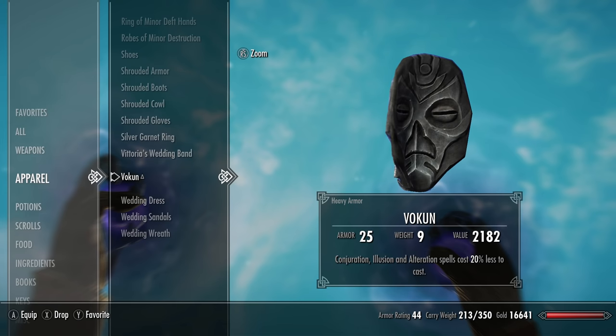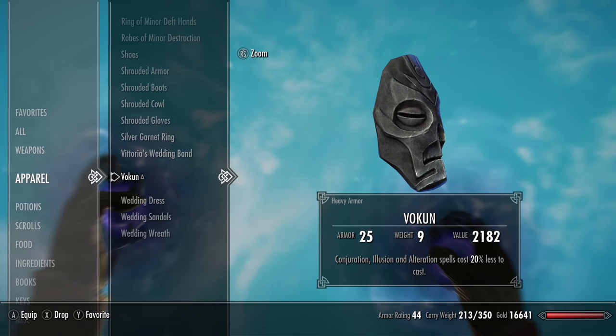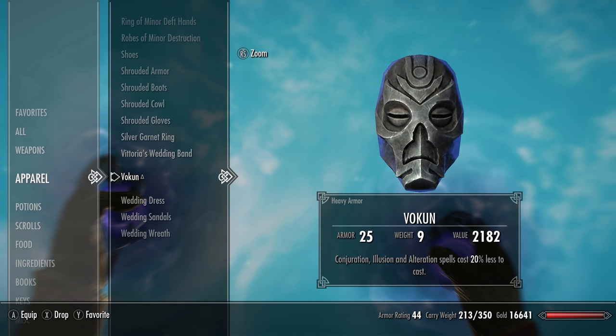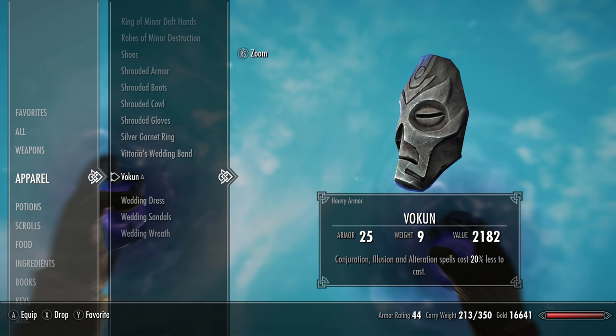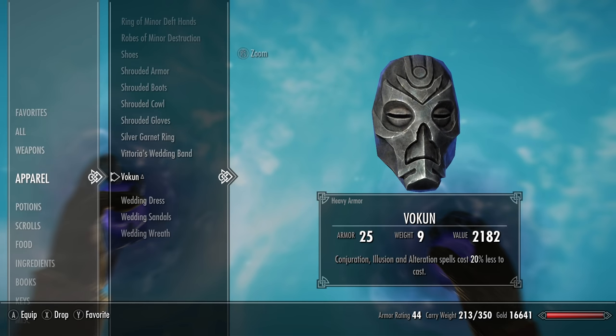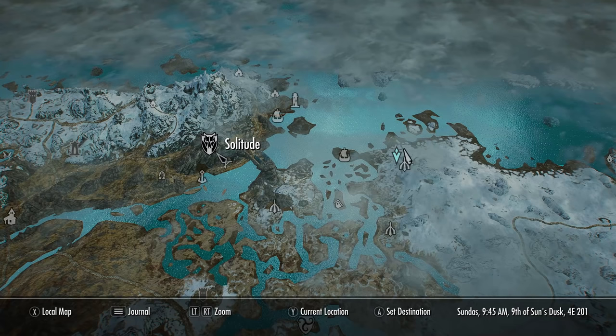Depending on your character build, this can be pretty useful because these three schools of magic usually take up quite a lot of Magicka to cast, so reducing it by 20% is pretty ideal. The mask itself looks awesome because it's blue and it also counts as heavy armour with an armour rating of 23. Let me show you where to acquire this mask.